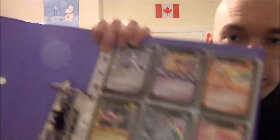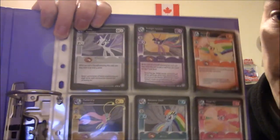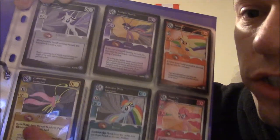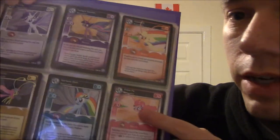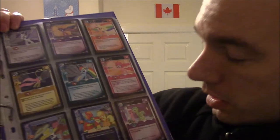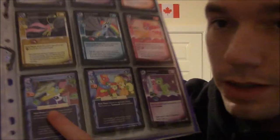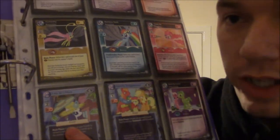Now, here I've got the MLP Crystal Games Collection. I believe this series is the Equestria Games — Season 3 and Season 4. We have the Main 6 as Breezies: Rarity, Twilight, Applejack, Fluttershy, Rainbow Dash, and Pinkie — as Salt Breezies. We have the Apples to the Core. And we've got Rarity when she had a crush on Trenderhoof in Simple Ways. But Trenderhoof, as you know, happened to have a crush on Applejack — and I don't blame him.